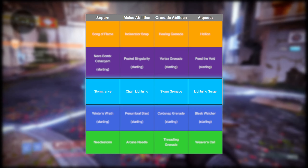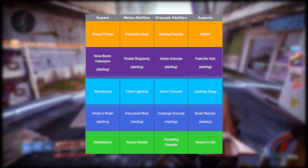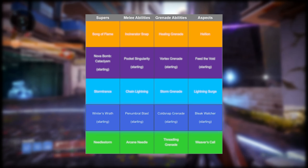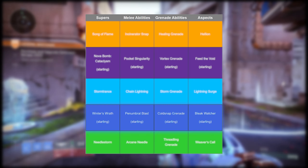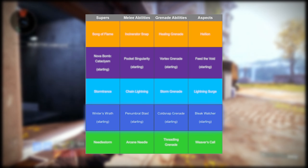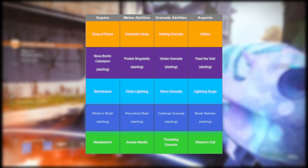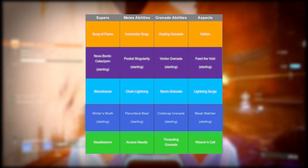That Lightning Surge and Arcane Needle combo is something I'll make a build on when it releases, but for now this is what we're doing on day one. For stasis we have the Winter's Wrath super, which is great for add clear, add control, and damage to mini-bosses. We get Cold Snap grenades, which make sense with Osmiomancy. Penumbral Blast for single-target freezing, and Bleak Watcher where we consume our grenade to throw out stasis turrets.